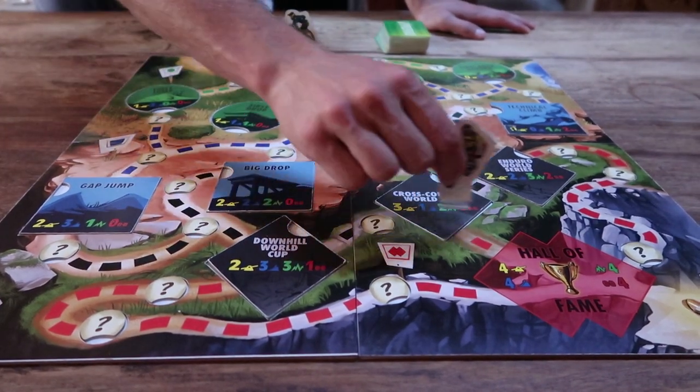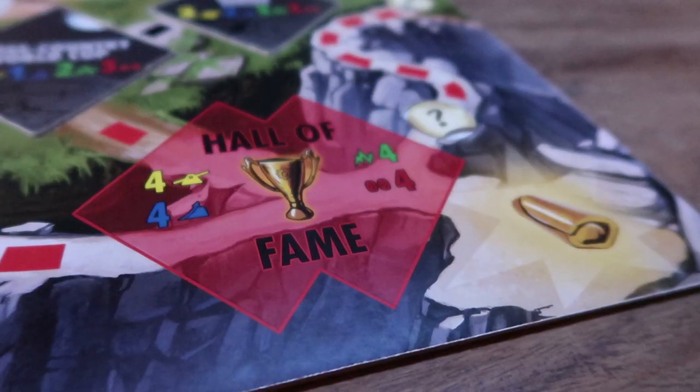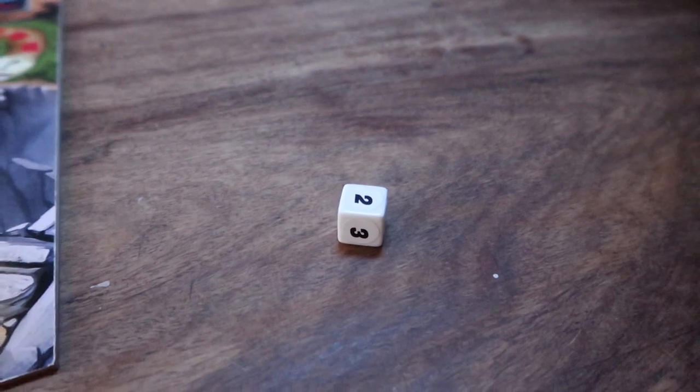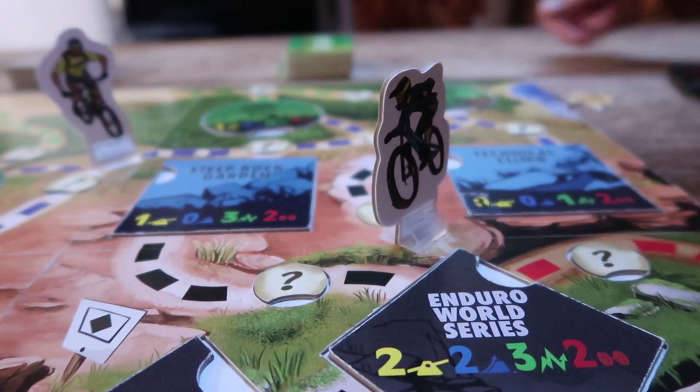On each turn, players choose two of the following actions. They can be two different actions or the same action twice. If you choose to ride, you roll the riding die and move along the single track the corresponding number of spaces in any direction.